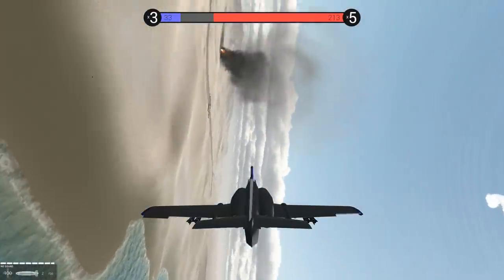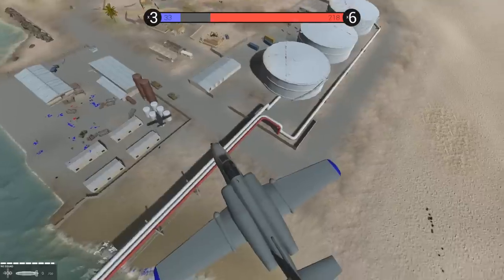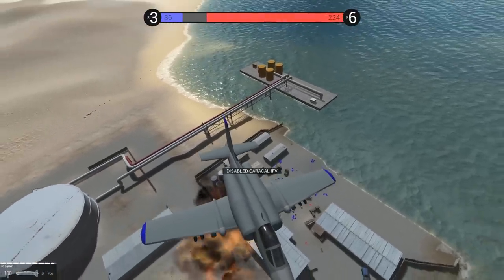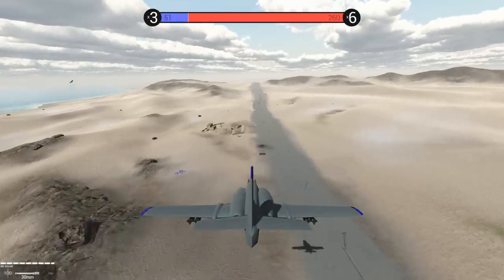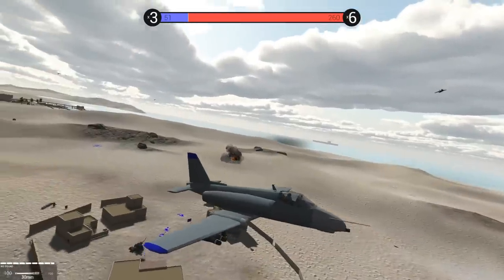This is available on the Steam Workshop — Desert Coast by Sofa. Let's try to drop down the pain from above right here. I dropped those out. You can see the two bombs right under my right wing. We disabled the infantry fighting vehicle, but the battle tank is still up.